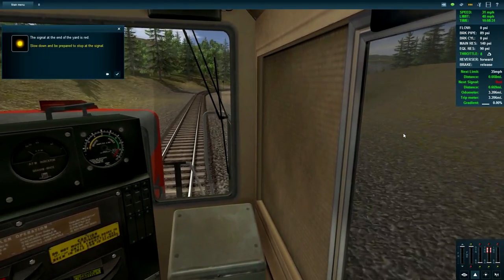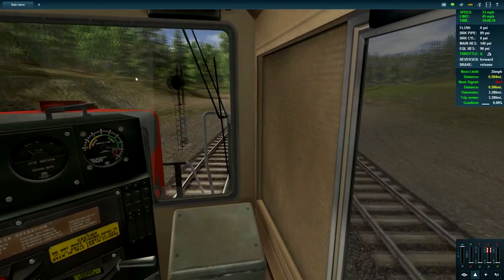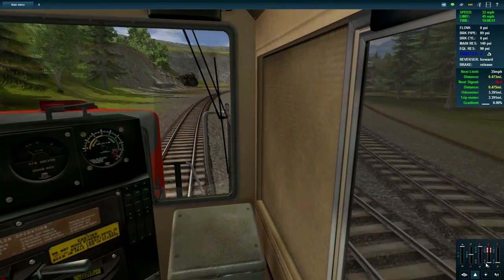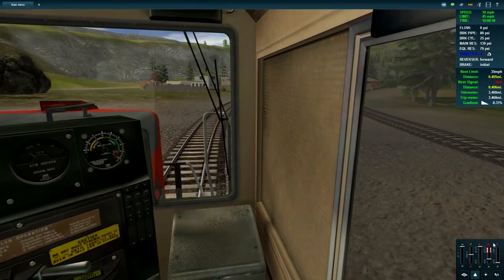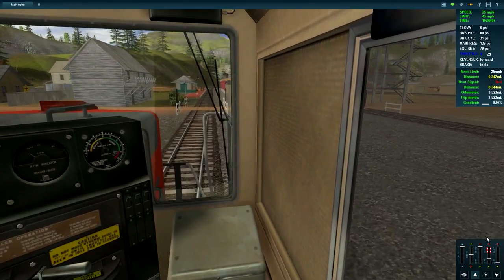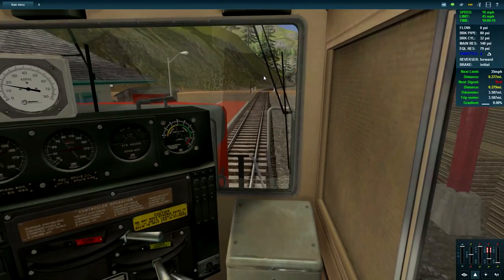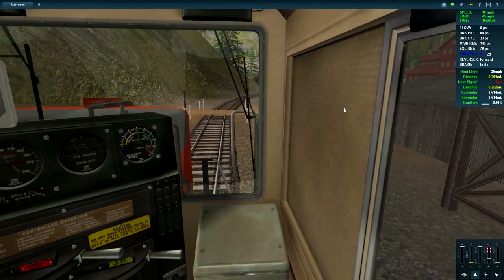At 0.6 miles, the signal at the end of the yard is red - slow down and be prepared to stop. I'll drop off the throttle now and apply the dynamic brake, and probably the train brake as well. I'll tap the brake twice for more braking power - plus we're approaching it quite fast. This is the lumber area where we were before. I actually obeyed the rules of the railroad for once.